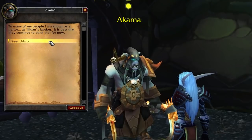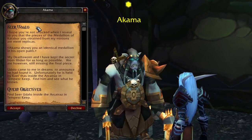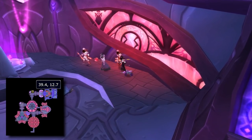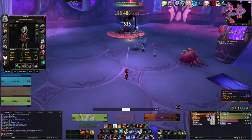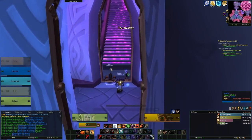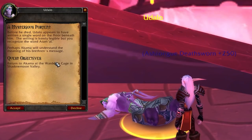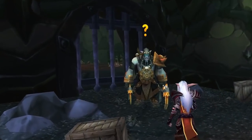The next quest is where the troubles begin: Seer Udalu. Akama asks you to meet this guy who's held prisoner inside the Arcatraz — specifically right before the room to the last boss. The Arcatraz is one of the most annoying dungeons, so I highly recommend doing it on normal and not heroic. Get yourself a group, make your way through the dungeon, and interact with the dead body of Udalu. Before dying, Udalu wrote the word 'Atamal' on the floor, so accept the quest A Mysterious Portent and head back to Akama.